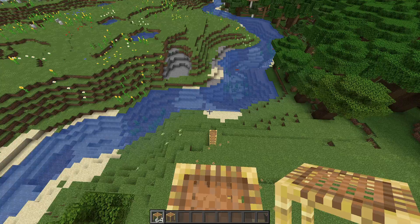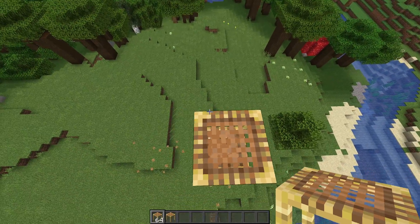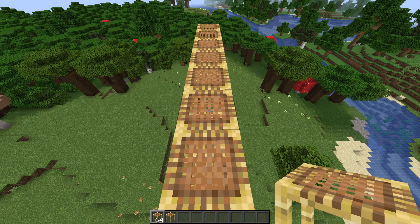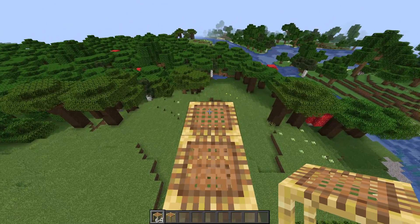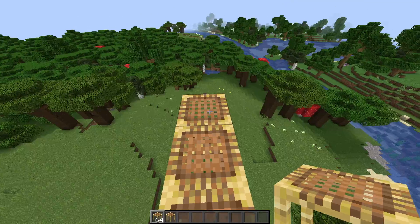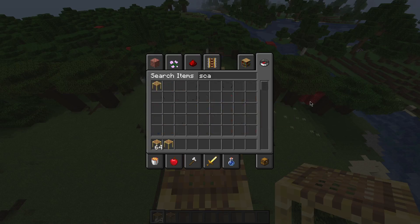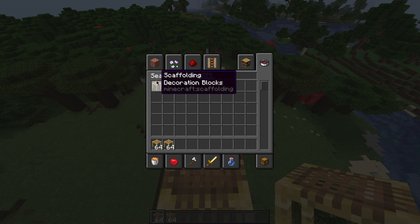Okay, I'm back and I think I got it now. Basically what you do is you pillar out until it falls - it only goes five blocks and then it falls. Now what you want to do is count two blocks: one, two. And just to show you guys that this does work in survival, I'm just going to get a full hotbar of scaffolding.